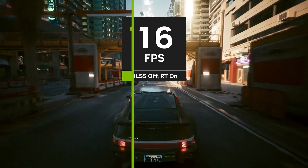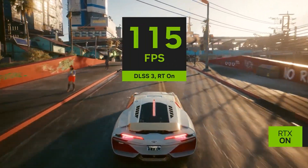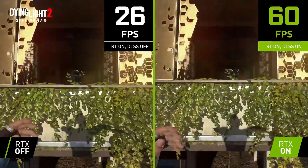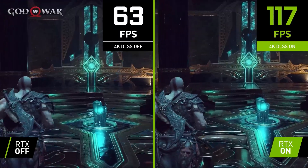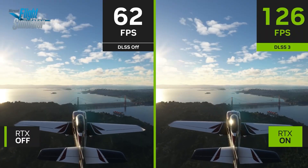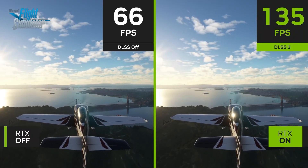Nvidia is now relying heavily on DLSS 3, consistently including DLSS 3-boosted numbers when marketing the 40-series GPUs. This is not how things used to be — users prefer raw performance most of the time without AI-assisted frame generation. DLSS 3 frame generation essentially adds a large number of artificial frames and will not be used as a baseline by any serious reviewer when comparing two GPUs.